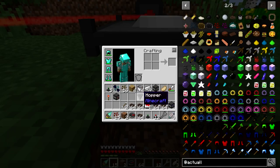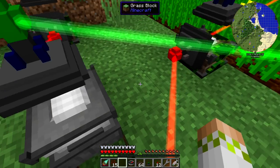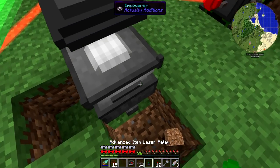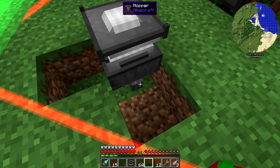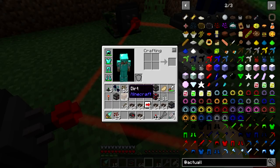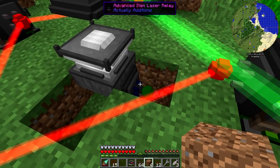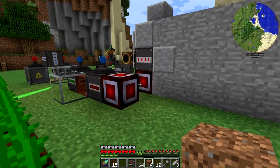So we'll put down the hopper like that, break over here, put down an advanced item laser relay, and I believe it should be able to pull out like that and push it in to wherever it needs to go. So it'll be in there right now, but I think if we connect this to something, it'll be able to push through there.